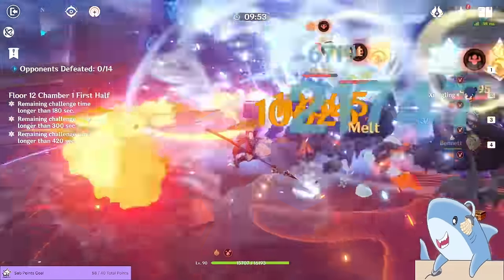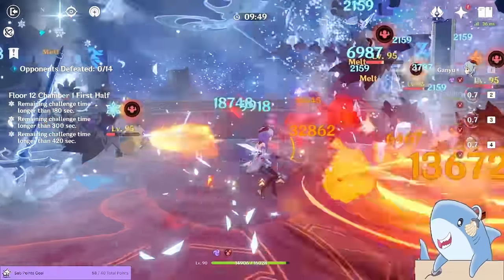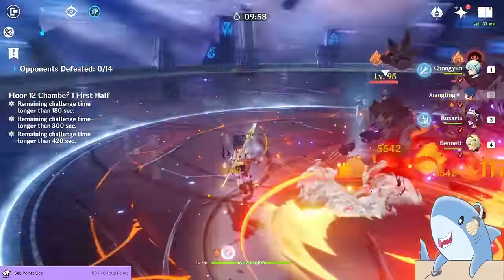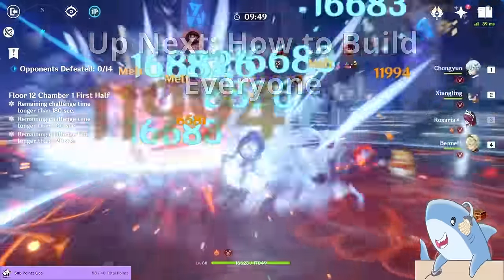With different team variations there can be some nuances, but generally the rules are the same: use Bennett's burst, then use Xiangling's burst to snapshot the buff from Bennett's burst, and then just use your cryo character's skills and bursts. If you just do the general order like this, you'll be set.